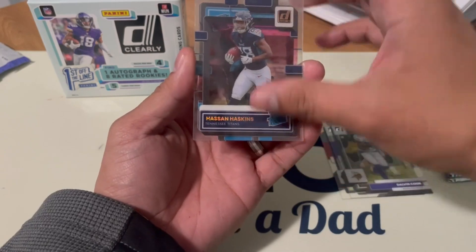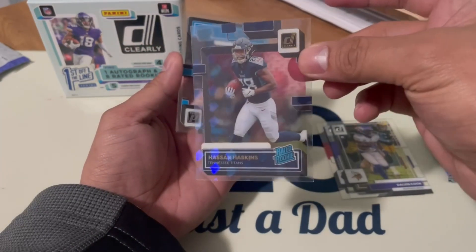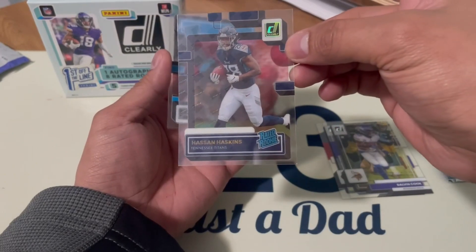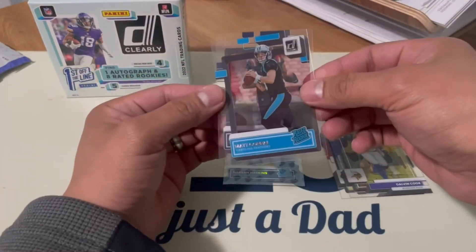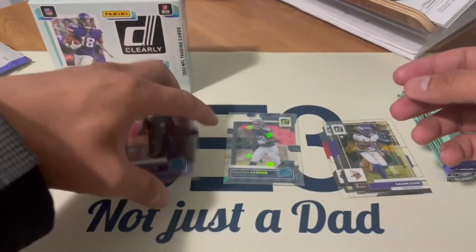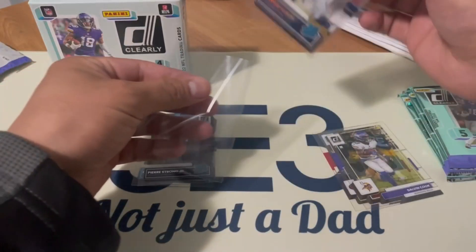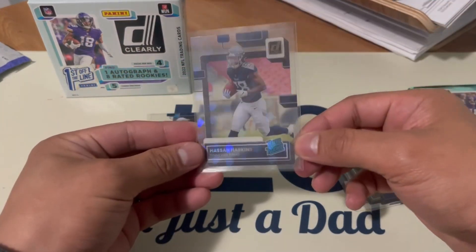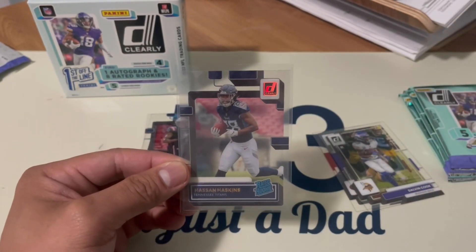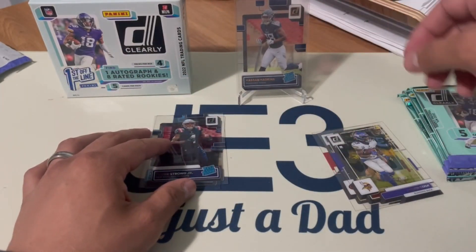We have Hassan Haskins, rated rookie — that's nice. Oh, this is the new design for the rated rookie, I really like that look. That glare is awesome. Then we have Matt Corral, rated rookie, and Pierce Strong Jr. There's all the rated rookies from pack one. Look at that holographic design on the Haskins — really nice.